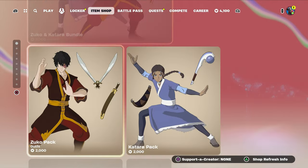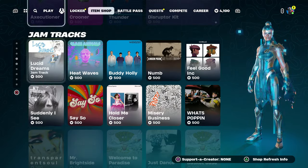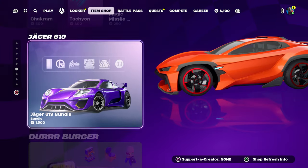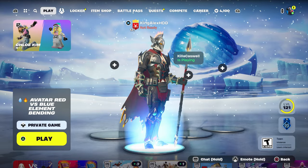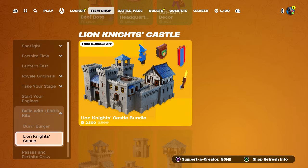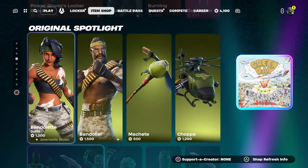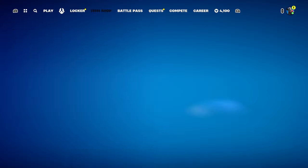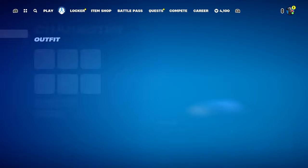If you guys want to do it in creative, I'll show you some creative map options. But I'm going to show you how to get your own avatar mystic weapon in your own creative map, step by step. Also, if anybody wants any skin or anything from the item shop, leave a like and subscribe. I'm willing to hook you guys up with gift cards for the avatar battle pass skins.